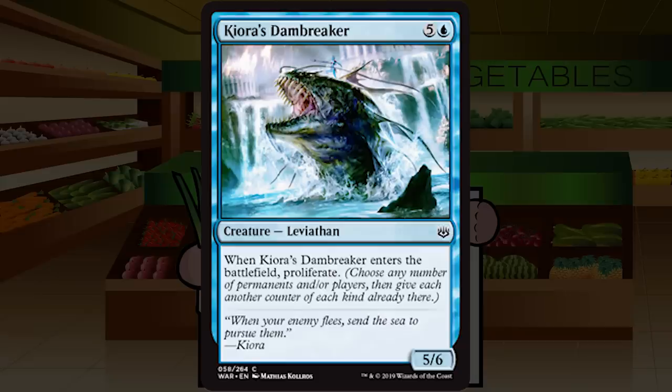Kiora's Dambreaker is five and a blue for a creature — Leviathan at common, a 5/6. When Kiora's Dambreaker enters the battlefield, proliferate. I'm not really interested. It's a 5/6 with no real ability other than proliferate on ETB for six mana — a big dumb creature that just doesn't do enough. There are way cheaper, better ways of proliferating and way better creatures. D for Kiora's Dambreaker.